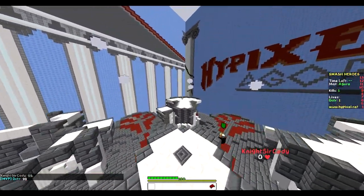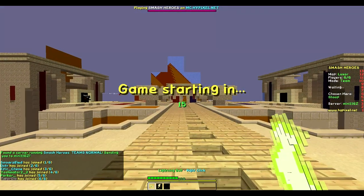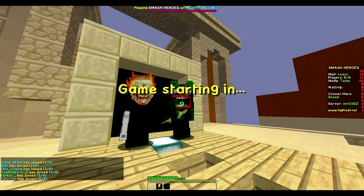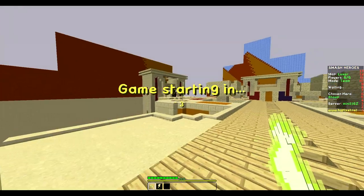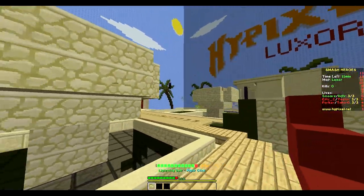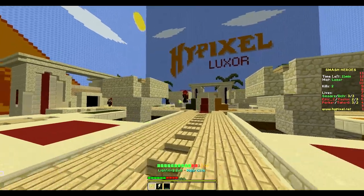I wonder if you swing your mouse around a lot, if it might do more — it'll probably do damage to everyone it sees. I turned off my particles because I was frame lagging a lot. Let's see how it does. The second ability is just completely gone if you have no particles on. But I seem to be doing a lot of knockback.